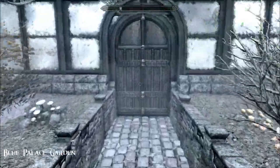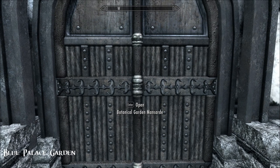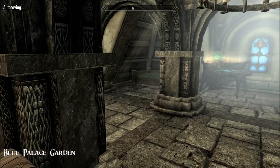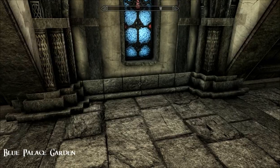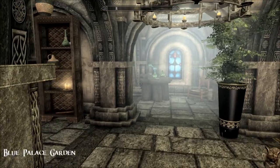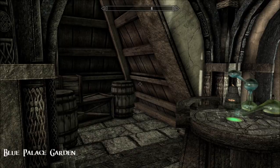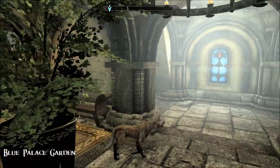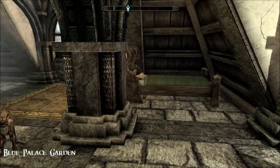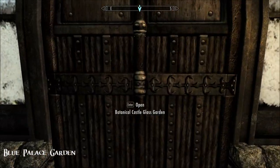My lighting's suddenly gone super bright inside. This botanical garden mansard is also added by this mod — I had to Google what a mansard was, because I had absolutely no idea. It's to do with the roof shape; apparently if it gets really steep at the bottom it's called a mansard. There's an arcane enchanter and an alchemy lab, plus two beds — one for me, one for Inigo.